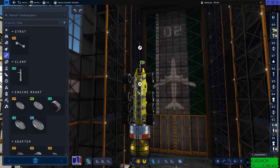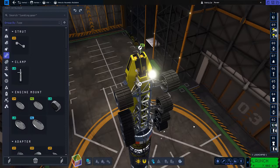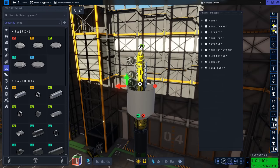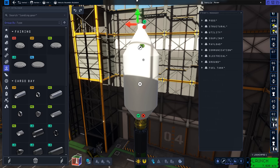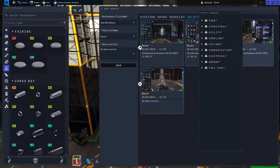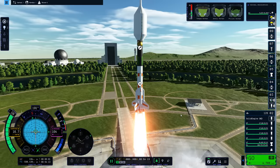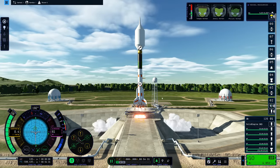Here we are in the VAB. I got rid of all the extra SAS wheels I'd added and instead just started strutting this thing to high heaven. Struts everywhere, more struts — struts are love, struts are life in KSP2. You want to go crazy: once you think you've added too many struts, you're about 50% of the way there. I added loads of struts especially connecting the rover to the upper stage to try to get rid of that bend. I also added more boosters. I forgot to check my staging — the fairing was in the first stage for some reason, had to fix that. But here we are on the launch pad, and I can tell you right now: this will be the final launch. This is the one that gets us to Eve.